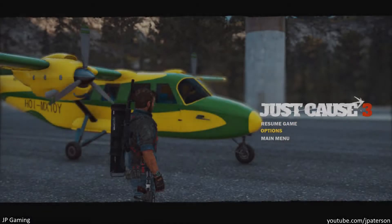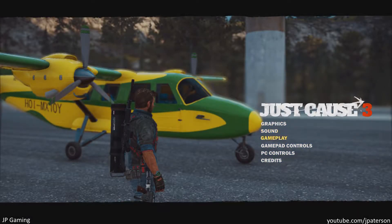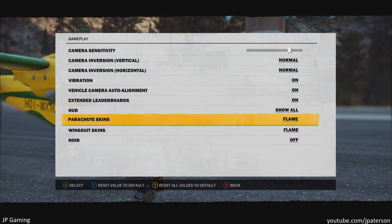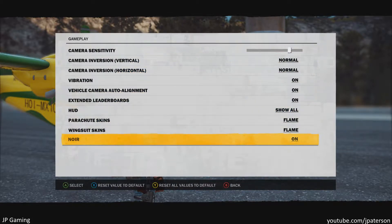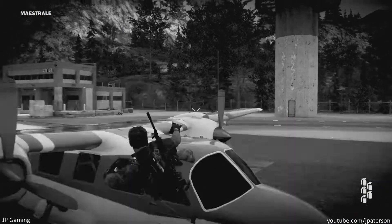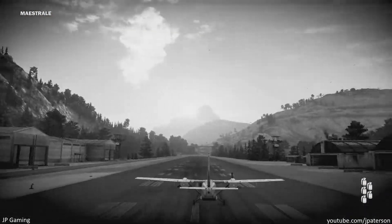Now go into Options, then Gameplay, and turn on noir mode at the bottom. Back out and you're in black and white mode — everything looks pretty cool with this overlay.